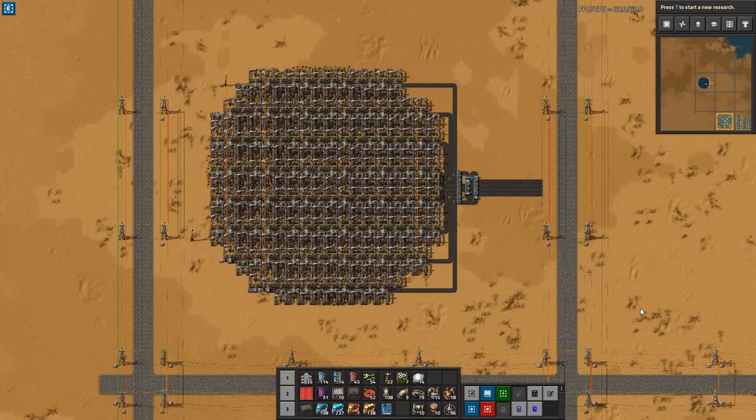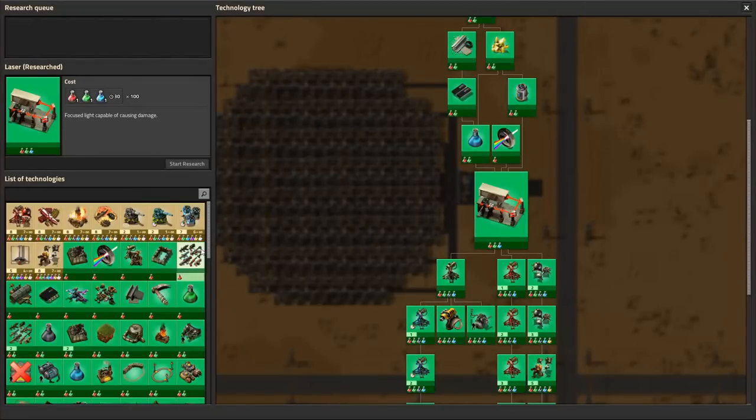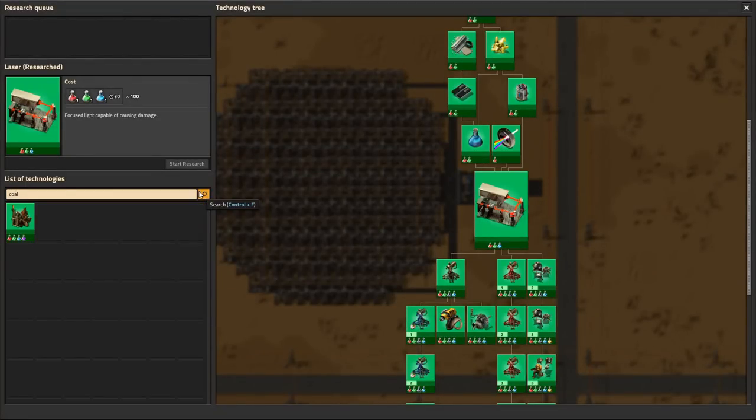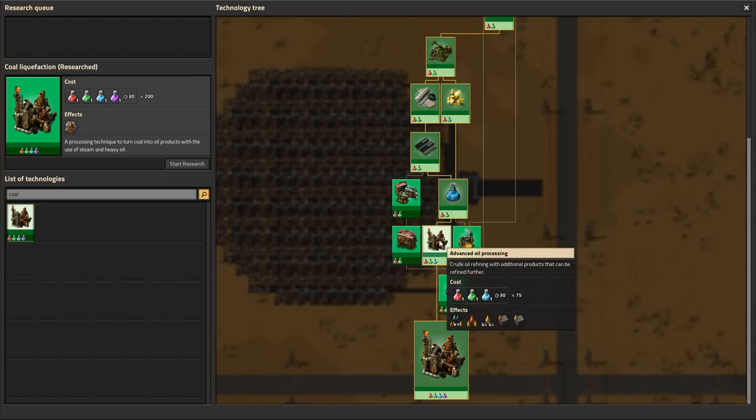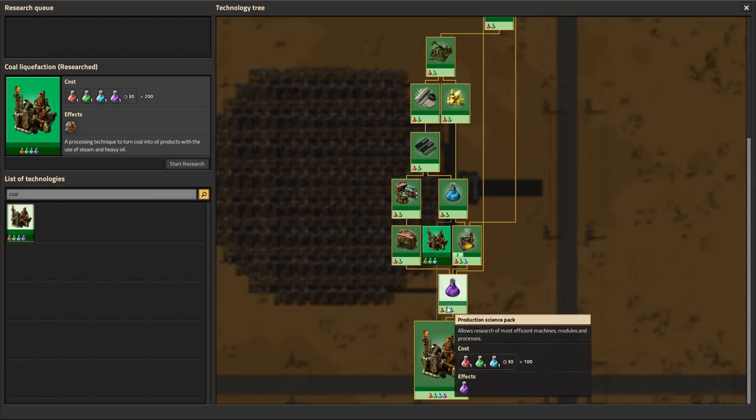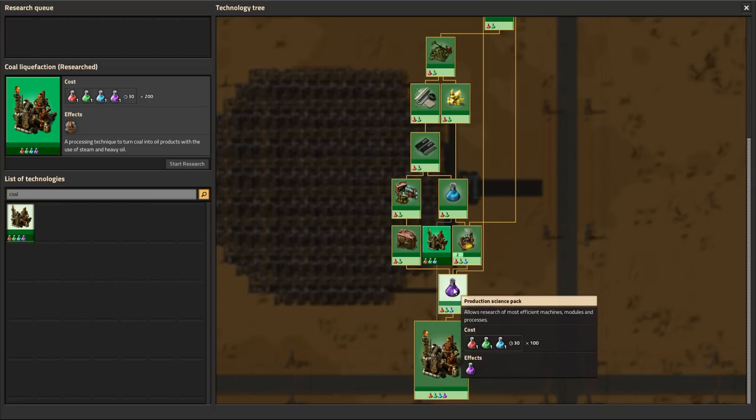So you found a nice coal patch out in the world and you wonder: what am I going to use coal for in the late game? And the answer is, of course, coal liquefaction. This requires purple science and advanced oil processing, so this is later game. I would recommend doing this after you build your initial oil setup — and if you have doubts about oil, I have a masterclass called Oil Processing that will solve all of your oil needs.